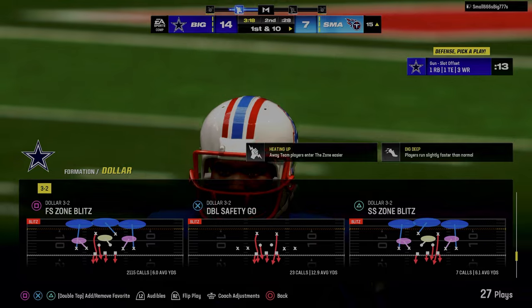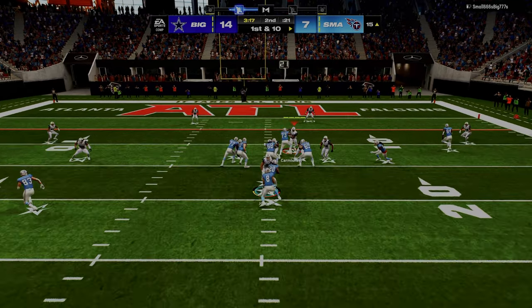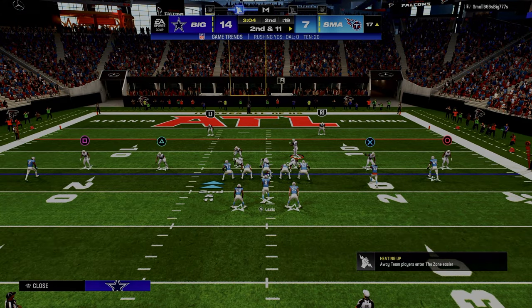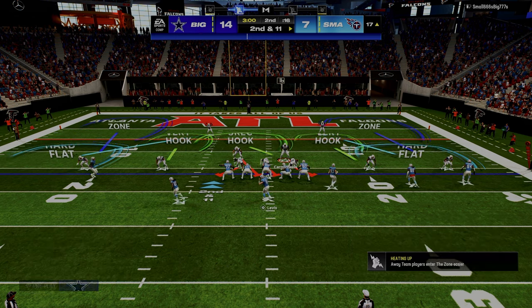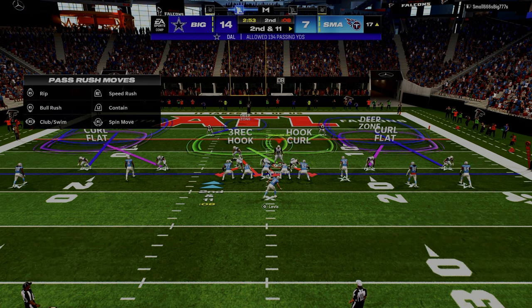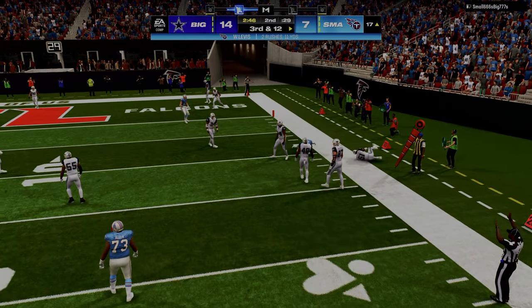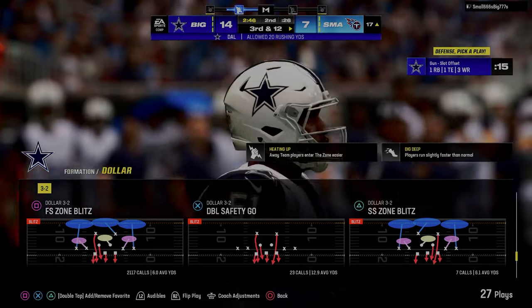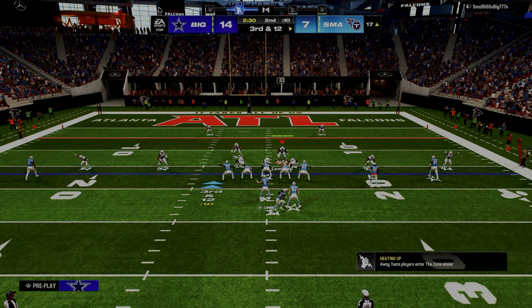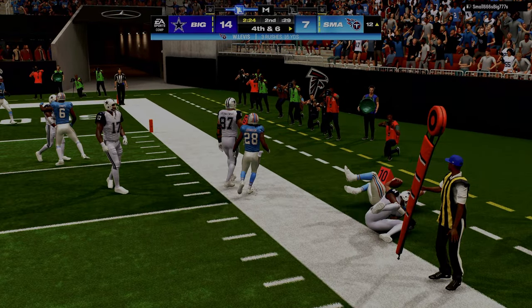We're playing this slot offset formation where a hard flat is basically pointless. What I like to do against this is just man him up. This formation is good — these little RPOs, I think they're so bad for the game. The whole idea of defense is you have to constrain the space, and one of the major things you can do that with is your user. Understanding where you're vulnerable defensively and then trying to limit that vulnerability.